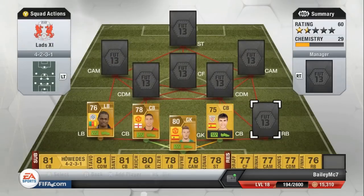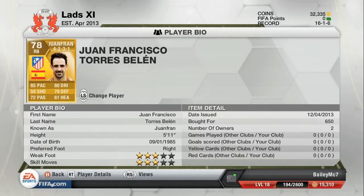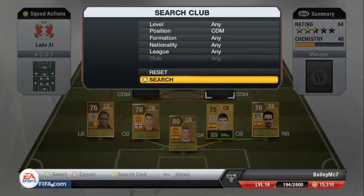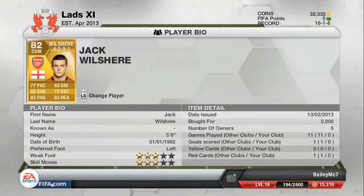We also have Juan Fran, the Spaniard from Atletico Madrid. He's 5'11, also cost me discard value, and he has three-star skills and three-star weak foot. He's a very good player - not the best heading but good defending, and he's good at tracking back. At right center defensive mid we have the wonder kid from Arsenal, Jack Wilshere.